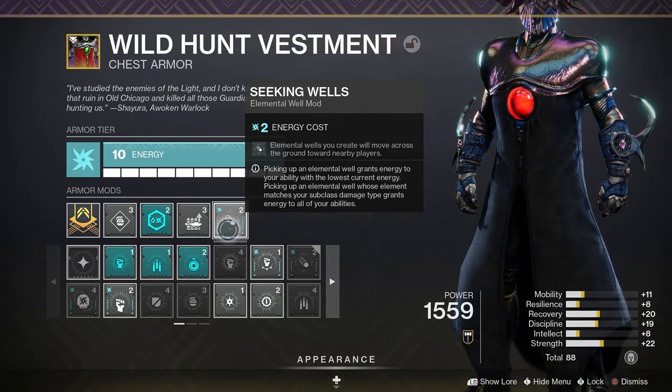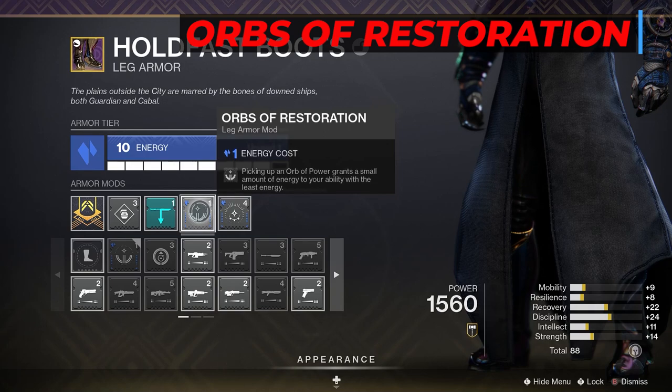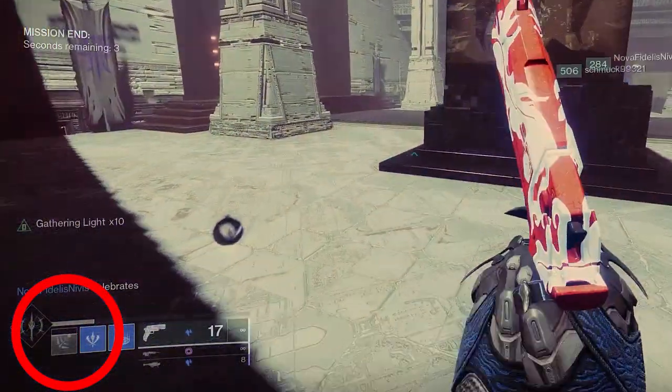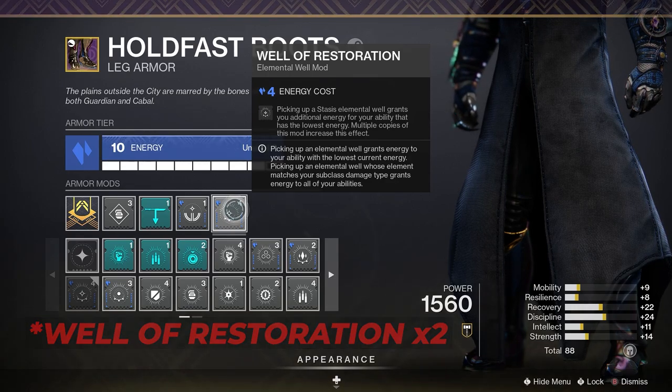Moving on to the legs, I have Glaive Scavenger. Then Orbs of Restoration, another Stasis Affinity mod - picking up an Orb of Power grants a small amount of energy to your ability with the least energy. And last we have Well of Restoration again. This mod stacks, so I have one on my helmet already to get more ability energy by picking up a Stasis Elemental Well.